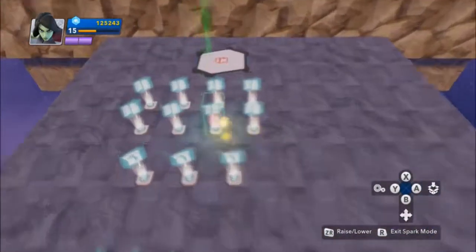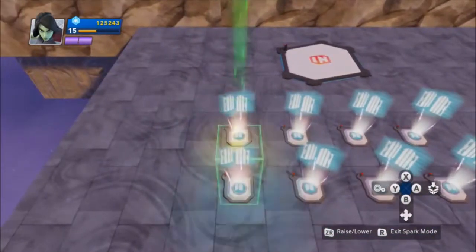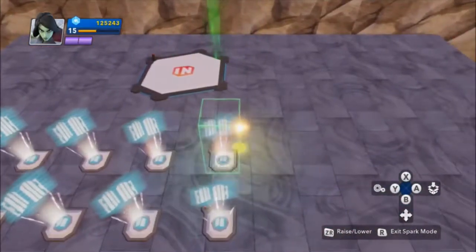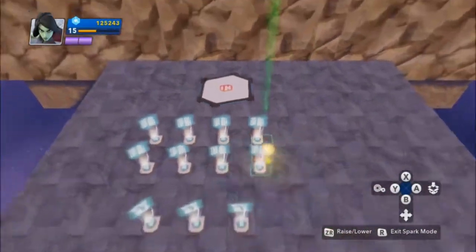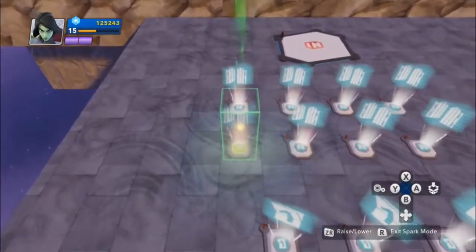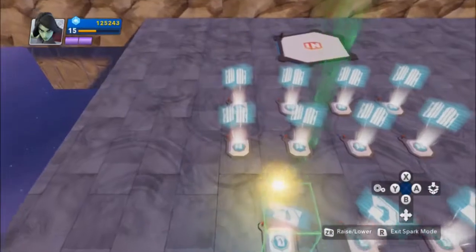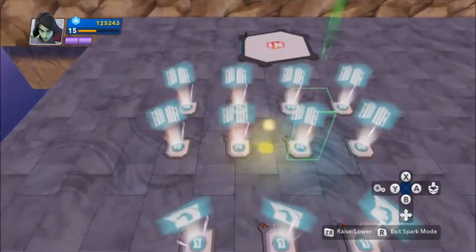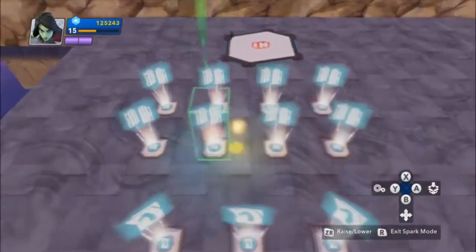So right now, we have it set up so that we know which players are playing the game by which of these gates are closed. If I send an input into a gate and it comes out input blocked, I know that player is here. If it comes out output, they are not. So if input blocked fires at this gate, I know player one is here; if it fires at this gate, player two is there; and so on and so forth.